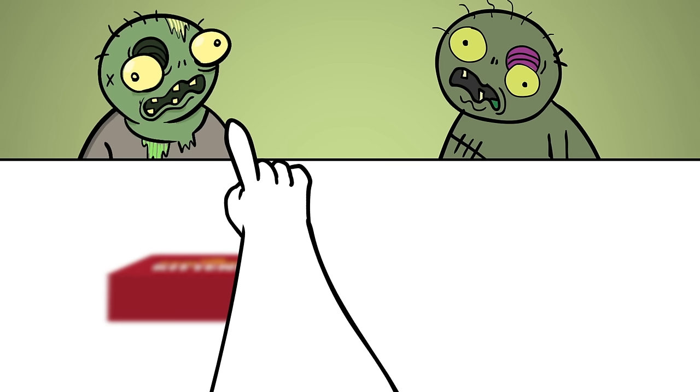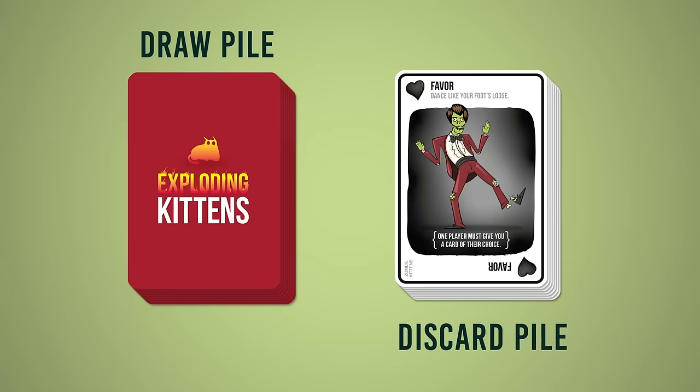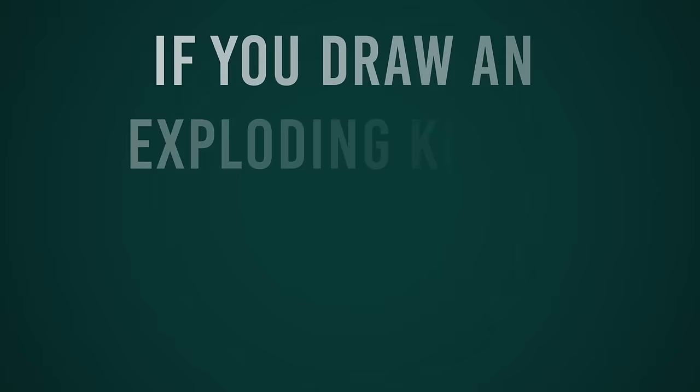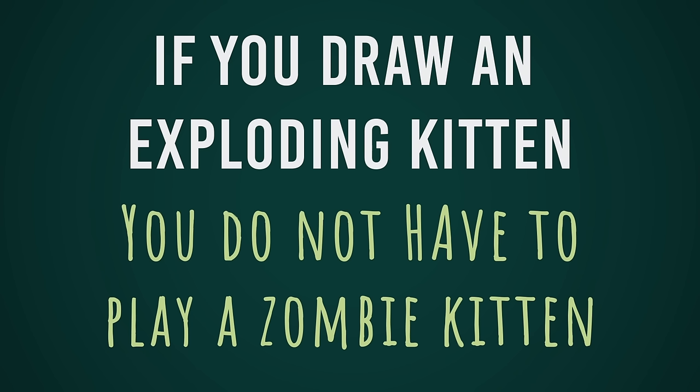If you play a zombie kitten and there is more than one dead player, you can choose any one of the dead players you'd like to bring back into the game — but choose carefully, because they can only win if they eventually outlive you. If you draw an exploding kitten and you don't have a zombie kitten, or have one and choose not to play it, you're dead. Put the exploding kitten that killed you face up in front of you and keep the rest of your cards in your hand. Maybe someone will play a zombie kitten later and bring you back to life. If you draw an exploding kitten, you do not have to play a zombie kitten even if you have one — you might choose to intentionally die to avoid drawing cards for a while and shield yourself from the other players. Just hope another player will eventually bring you back into the game.